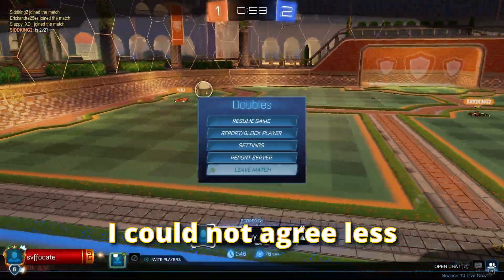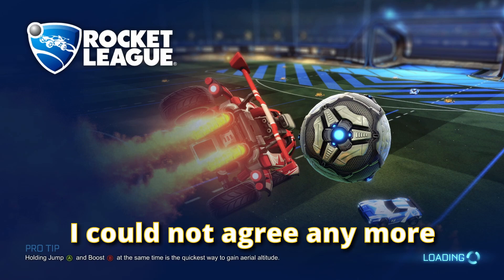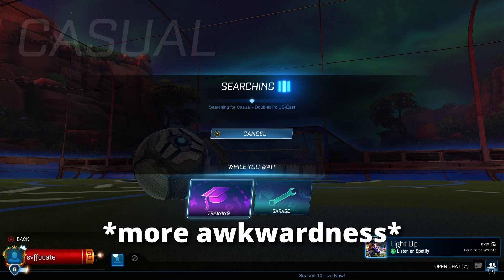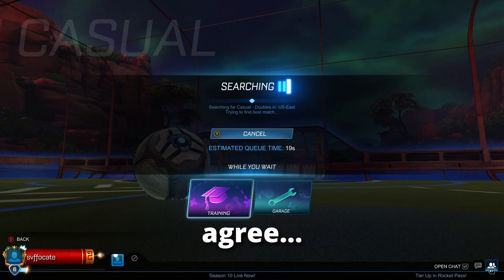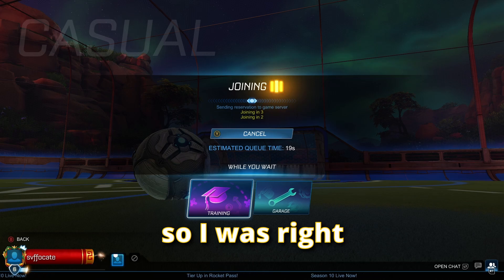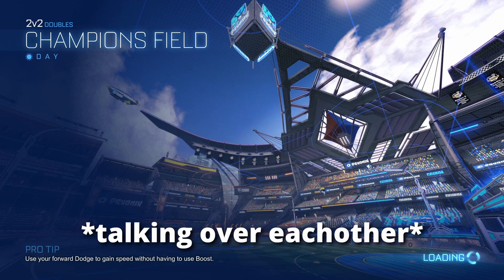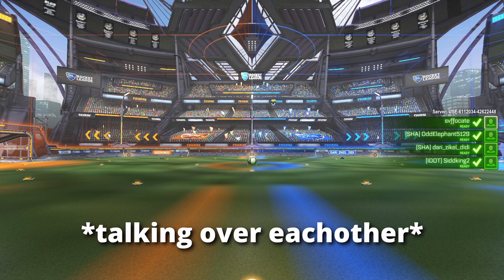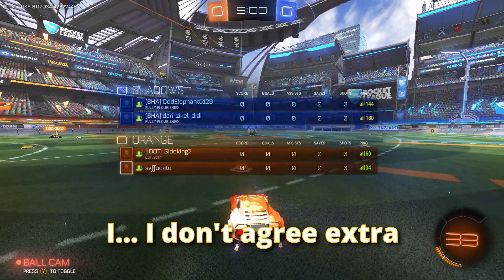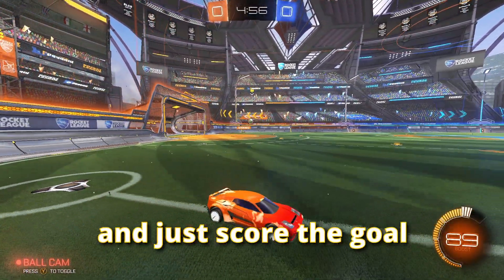You know what? I could not agree less. You couldn't agree less? Wait - I could not agree anymore. Or wait, I could agree anymore. I can't even - you just... You couldn't agree less, right? So I cannot agree against you. So I was right. So you could agree more. Yes. No, isn't it - you couldn't agree more? Because if I could not agree anymore, then that means I don't agree extra. Let's just not question the logic and just score the goal.